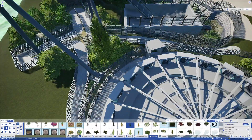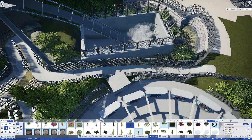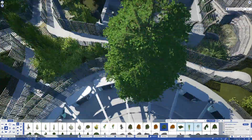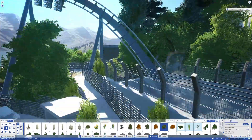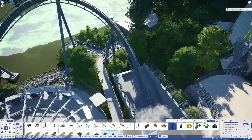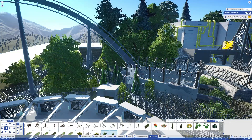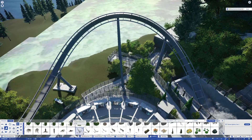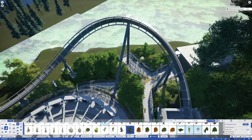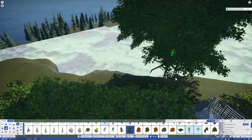Here I'm just doing the scenery around Enterprise — very easy to do. One thing I really want to argue in Planet Coaster: if you don't want to spend too much time on detail but you want to make your area look good, just do a ton of scenery with a ton of variety — trees, bushes, rocks. It really, really does help out.